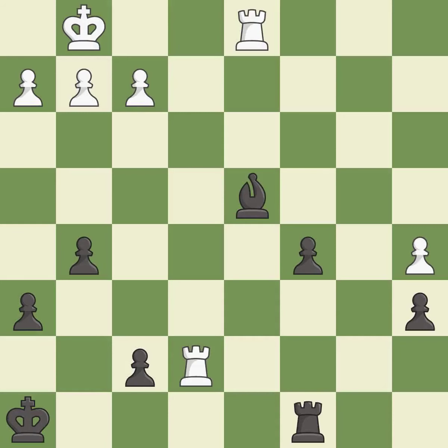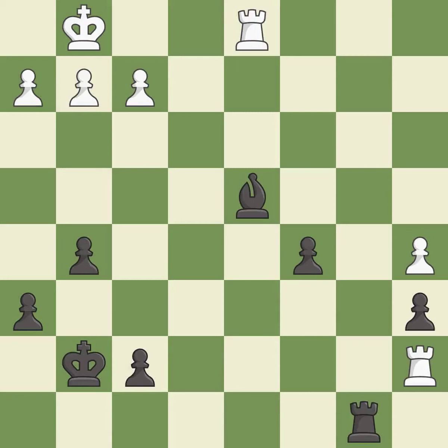This places a rook on the 7th rank, activating the rook and restricting the opponent's king — it is best. This defends a pawn that was under attack and had no defenders. There were worse moves, but also something much better — it is an inaccuracy. This threatens to activate a rook by getting it to the 7th rank — it is good.